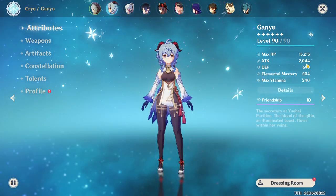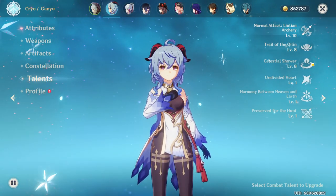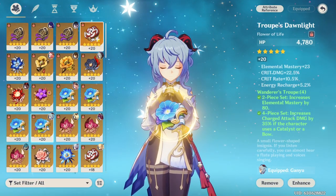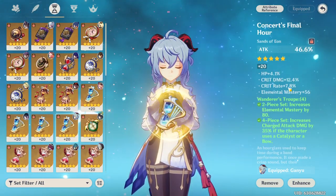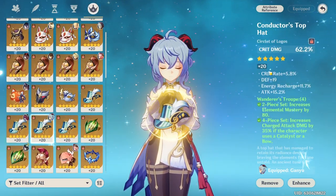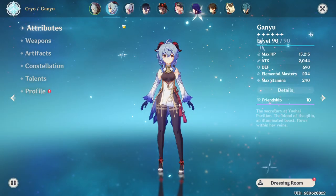Let's move on to your Ganyu. Ganyu, 2k attack, Crescent R3 level 90. 4-piece Wanderer, C0, and Crowned on the Autos, 8-8. 56-205 — that's pretty damn good actually. Looking at the Artifacts: really good, that's like a 43 CV Flower. The Plum — the crit rate is okay, could be better. Wanderer's sands are so hard to get. Decent goblet, and the circlet is not the best — only got one crit rate roll. But for what it is, 56-205, that is pretty damn good. Good Ganyu build.